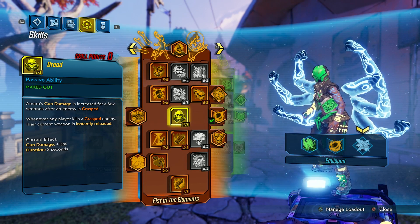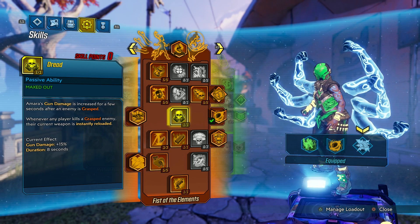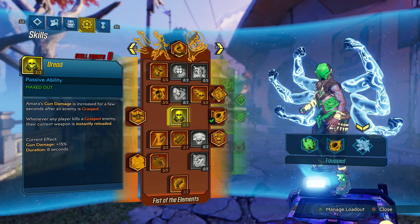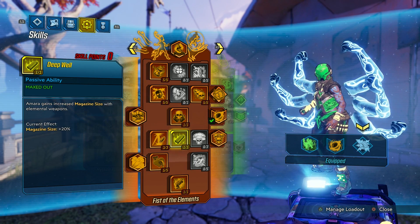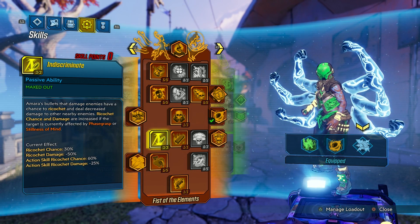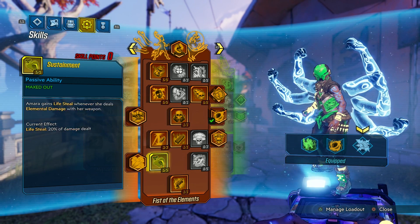Obviously I want Gundam — actually this one I don't really need, I wasted this point. This is a waste of a point, okay, it's one point. Deep Well obviously helps elemental guns. This can help your DPS, but I really want to get down here to the Lifesteal.